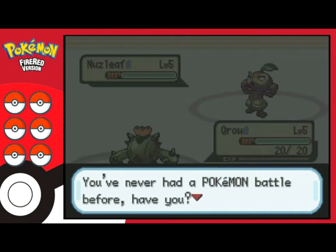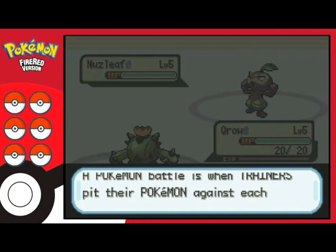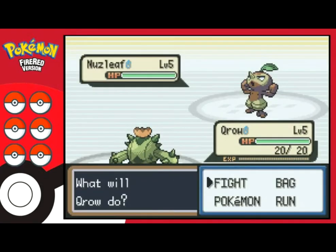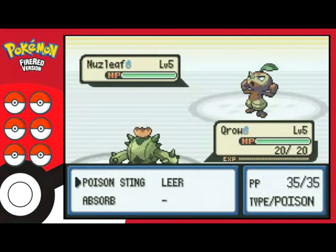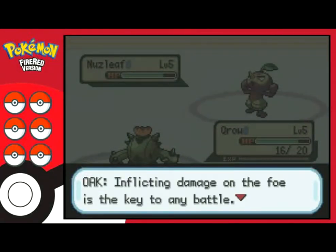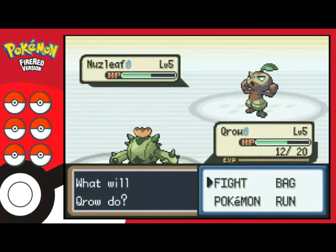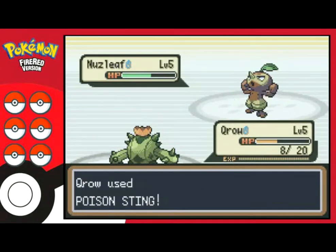Cats says 'You've never had a Pokemon battle before, have you?' I never had a Pokemon before, so no. He explains that trainers make the other trainer's Pokemon faint by lowering HP to zero. 'Try battling and see for yourself.' My moves are Poison Sting and Absorb — not bad but not great either. Since cats has a grass type, Poison Sting should be better. Let me check the stats — I think I can do it. Hopefully I win this first battle for the bonus XP.